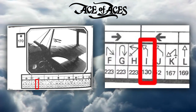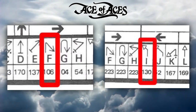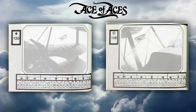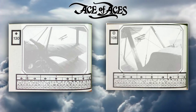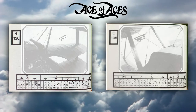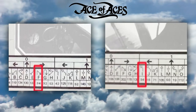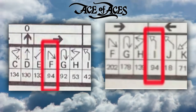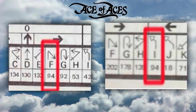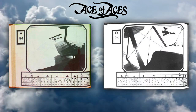The Allied player remembers or writes down I-130 and the person playing the German plane notes F-106. The next step is that each player goes to the page number that their opponent gave them and looks for the letter of the move they selected, ignoring the picture altogether. So the Allied player looks on page 106 for the letter I, and the German player looks on page 130 for the letter F. Both players now turn to the page number that is just below the letter, and if all goes right they will both turn magically to the same page — in this case page 94 — which shows the end result of both of those moves.